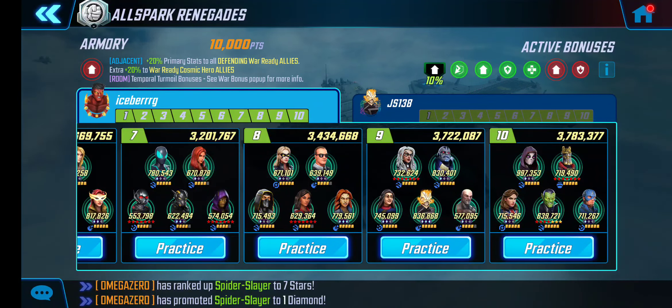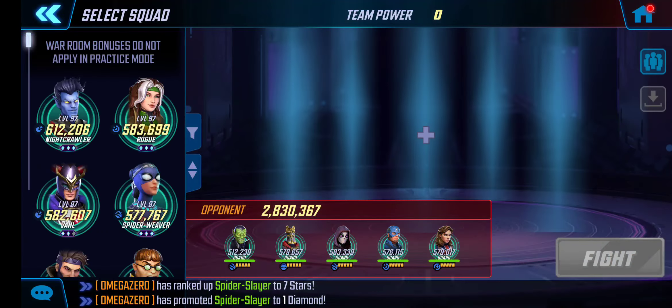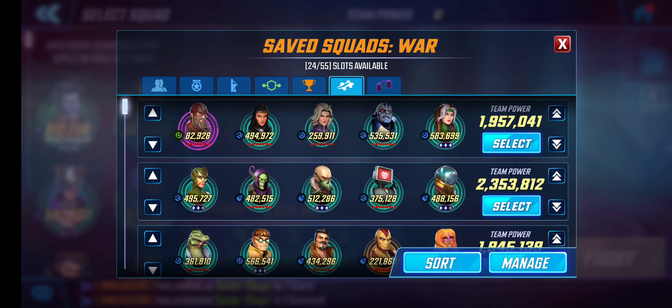Hey, it's Zero taking a look at beating this out-of-time team with Skrull and Deathpool. We're going to be using a Pre-Taunt tank — in this case, Red Guardian — and then MLF, Agatha, Apocalypse, and Rogue.